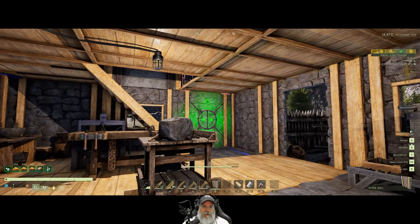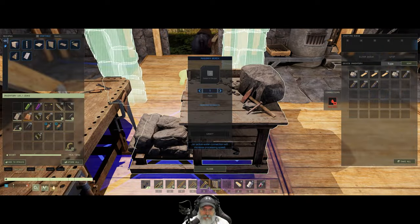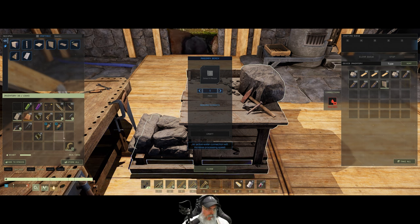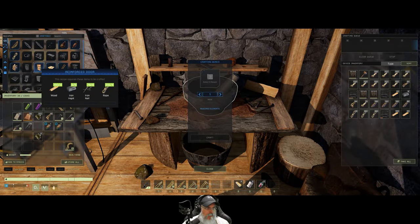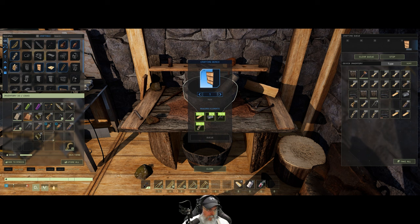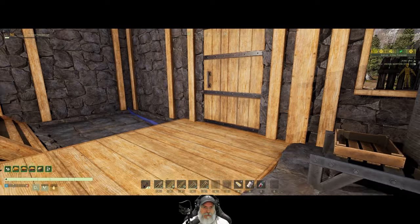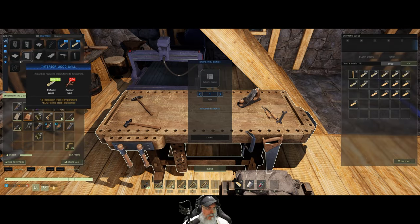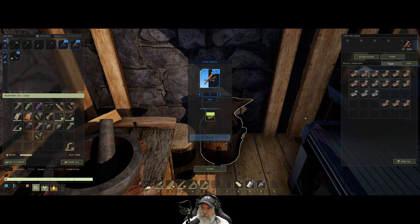We want to put a doorway. That's put back the way it's supposed to be. We're going to need a floor piece for that, and we're going to need an actual door, so let's go in here and make a reinforced door. And finally the wood floor — we need some copper nails for that. Let's make a stack of those.